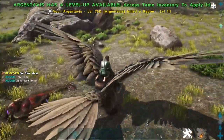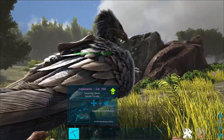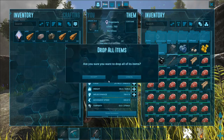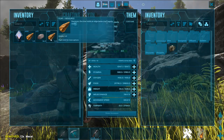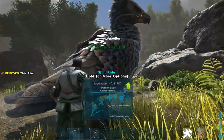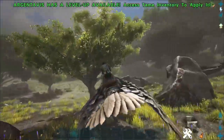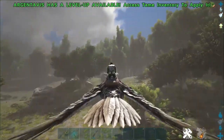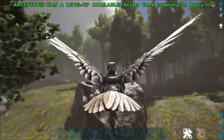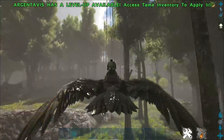I'm getting a healing buff because I ate those corpses — you can see the particle effects on him. They also have reduced weight of various resources up to 50 percent: obsidian, metal, metal ingots, polymer, and stone. For example, 36 stone becomes 18. No reduction for flint. Argies just became flying beavers basically.